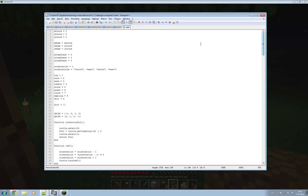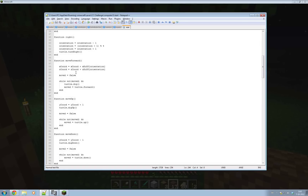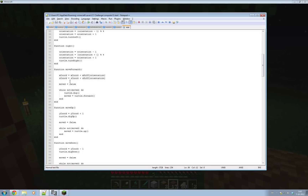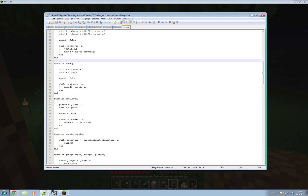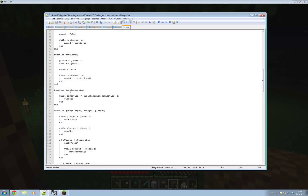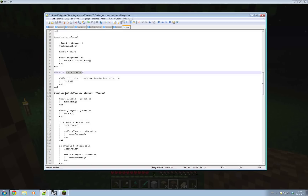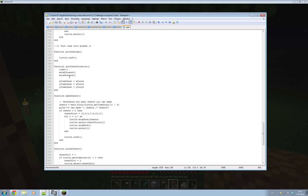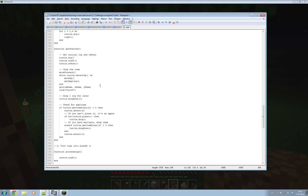The first thing I did was copy a whole bunch of code from the quarry project — especially the code that has to do with movement and keeping track of your coordinates and orientation. So I copied over the left-right function, the inventory-full function, move forward, move up, move down, the look function, and the go-to function. The rest is pretty much all new stuff I wrote today.